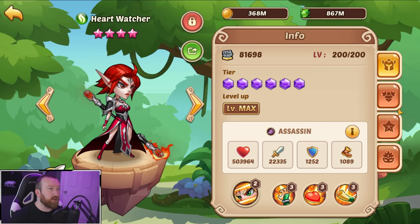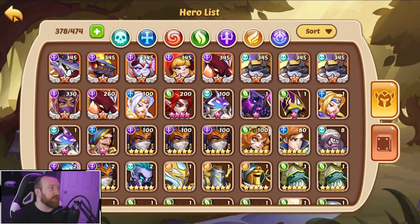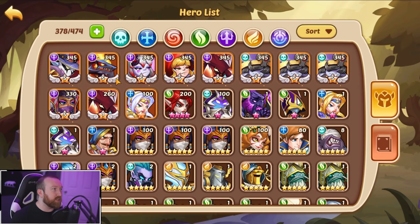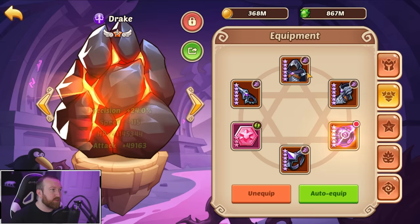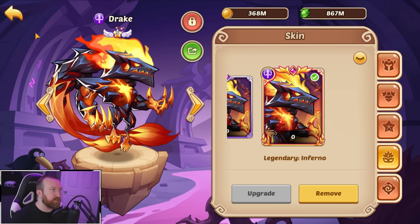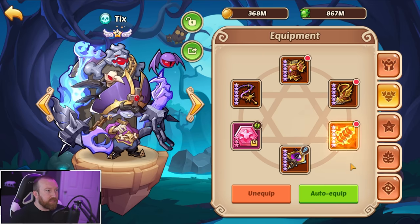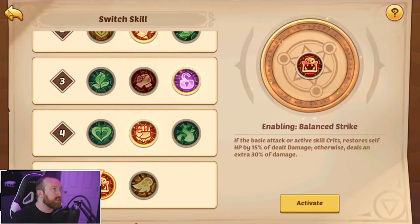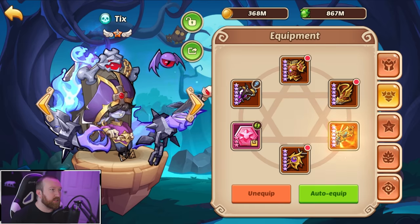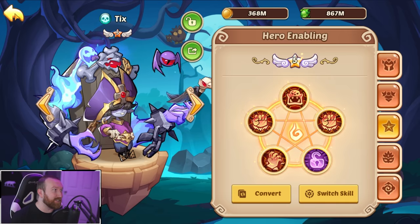We're going to have a Heart Watcher on the squad. We'll use some Fearless Armor since she's only a nine-star. We're going to be using a Death Sworn with energy for that burn — so that's one, two, three. We're going to have to run Drake, that's pretty much a must. We got one, two, three, four — spots for two more — so we're just going to run the Tix in here as well. Looks good, although that artifact is kind of useless but there's really no opportunity to change it out.